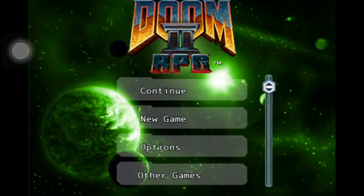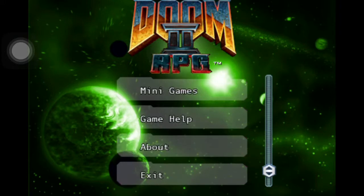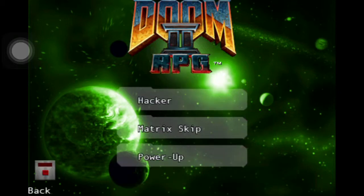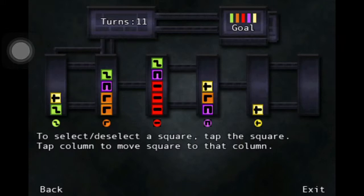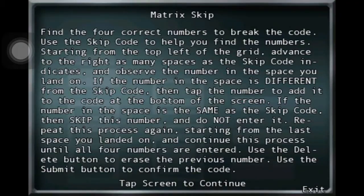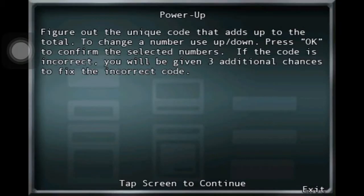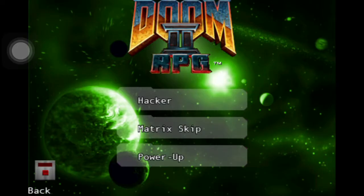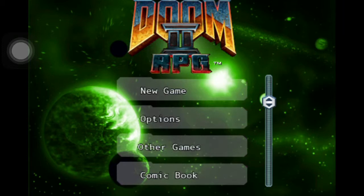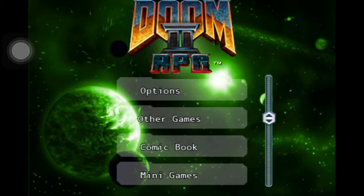This game is pathetic — I really hate it. But one cool thing about it is that you have mini-games. You don't even know how to play them though. There's a Matrix Skip and a Power Up option. It makes all these noises just when you move it up or down and whenever you press on it.